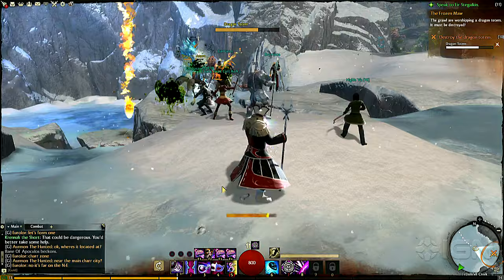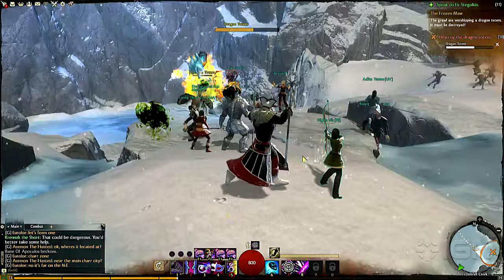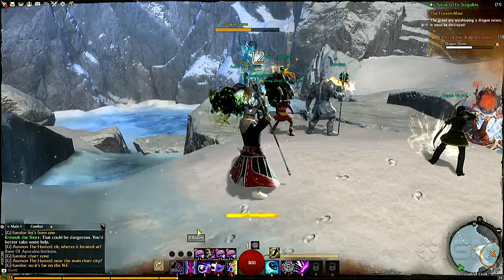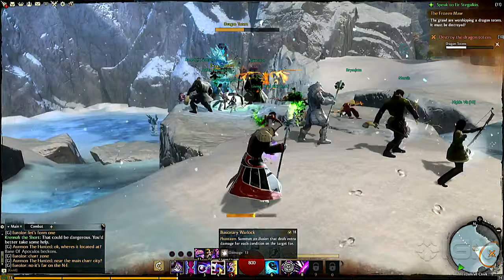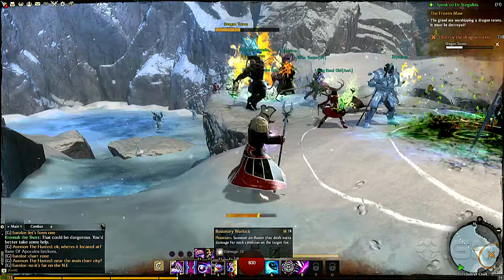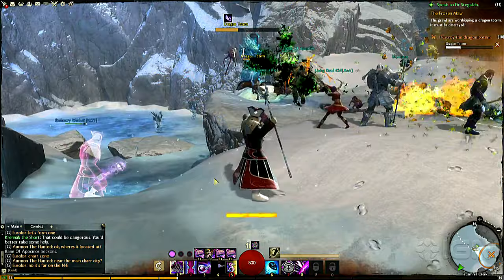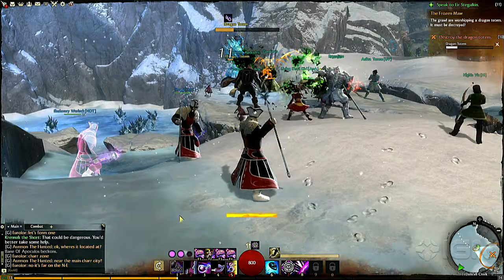I'm only level 13 - the level cap is 80, so you're not looking at nearly what an end-level character would be. This is my auto-attack and I can run around while I'm doing this. What I'm also doing is stacking random conditions on foes - debuffs and things like that - which has an interplay with this number four skill, which summons an illusion that deals extra damage for every condition on the target. So I start out a fight using this Chaos Strike auto-attack to stack conditions, then summon this warlock to do additional damage. I also have this duplicate move which will create a version of myself who will then continue auto-attacking. So now I have three of them.